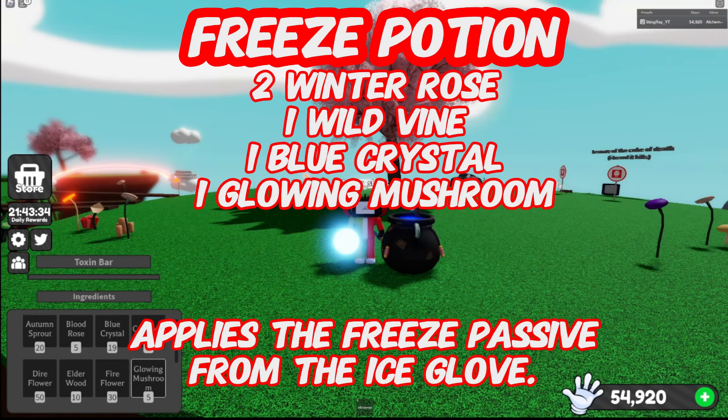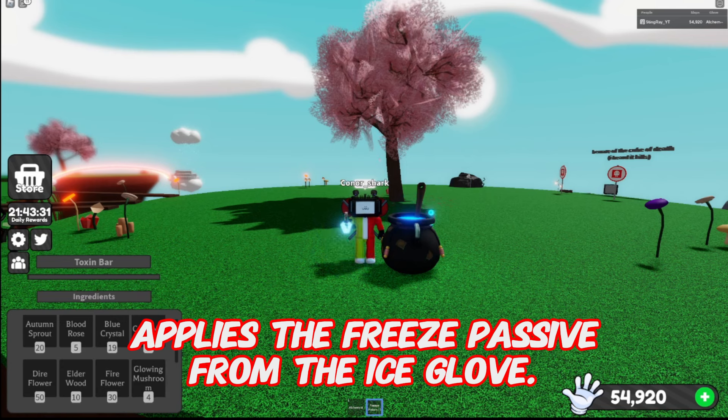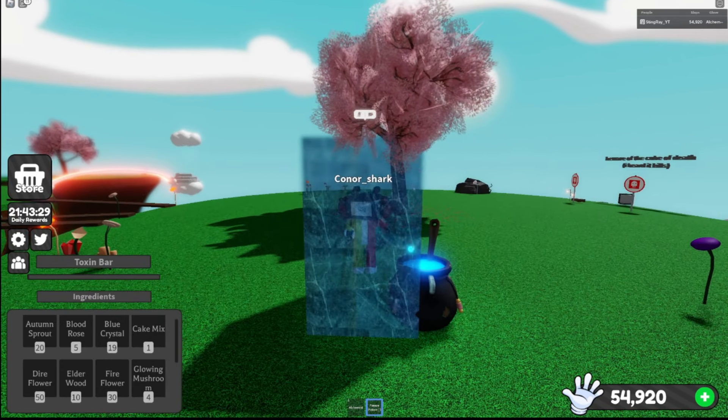Freeze Potion: two winter rose, one wild vine, one blue crystal, one glowing mushroom — applies the freeze passive from the ice glove to the affected player.